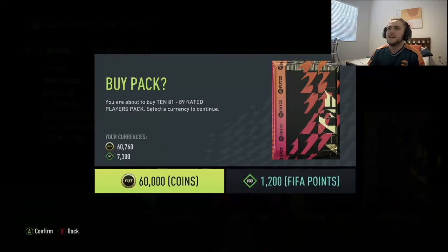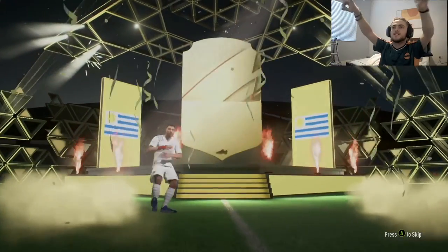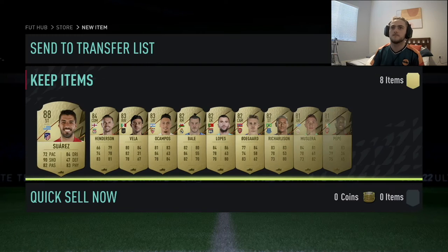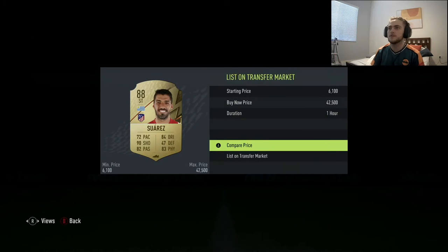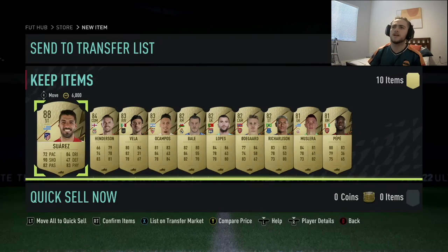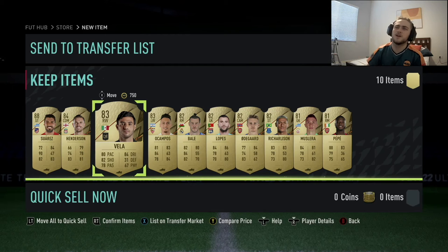We're back with another 10x 81 to 89 pack — one more of these. I got a special card last time, can we get another one? Is that Louis Suarez? It is — it's Louis Suarez — and that's the max rating you can get in the pack as well. Just Louis, that's it. The rest of the pack is quite low — a lot of 82s and 81s, not very good. We had our luck with Dembélé but we're going to move on now to some 50k packs.